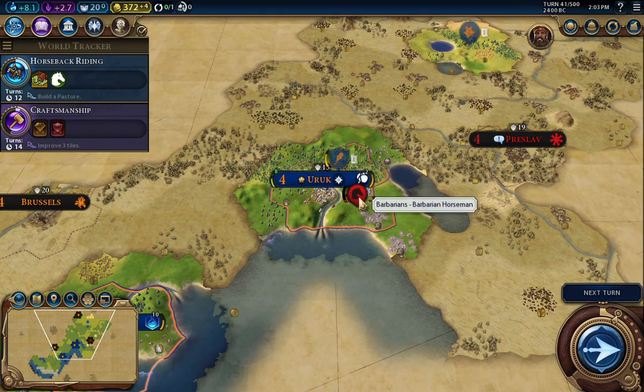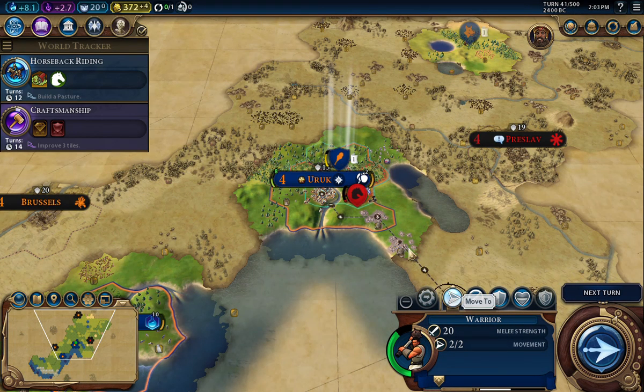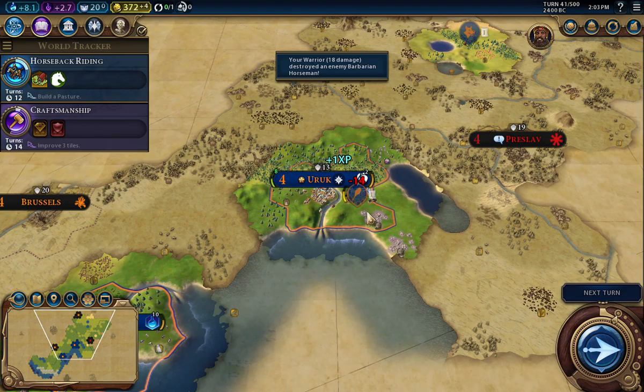That barbarian came back — look at that! Let's get him again. Okay, took care of him. That's good. Nothing else, so next turn.